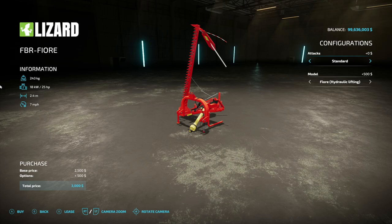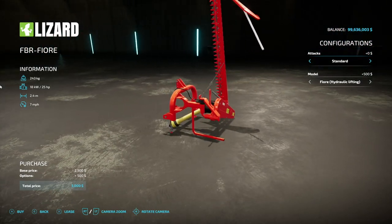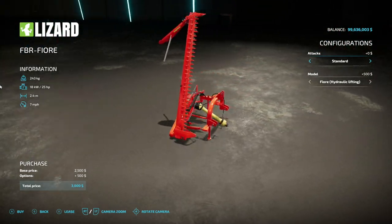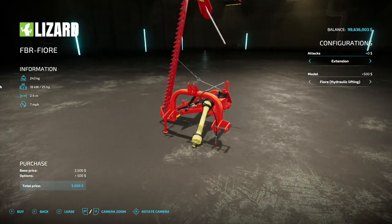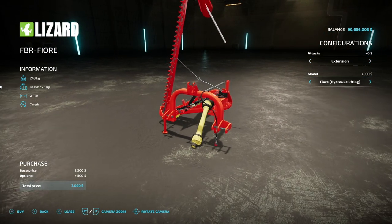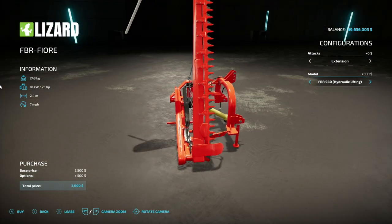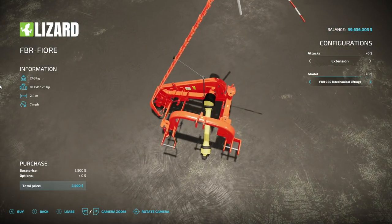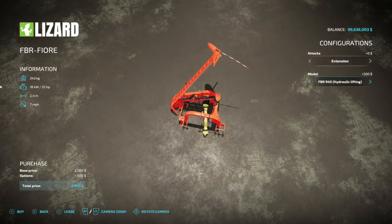Your last new one for all platforms today is the Lizard FBR — F-I-O-R-E — Fiore. It's a mower with 25 horsepower and a 2.4 meter working width at 7 miles an hour. It has an attack standard and extension for the three-point hitch, and then we have hydraulic lifting and mechanical lifting — mechanical lifting meaning you lift and lower it manually. Looking very good.